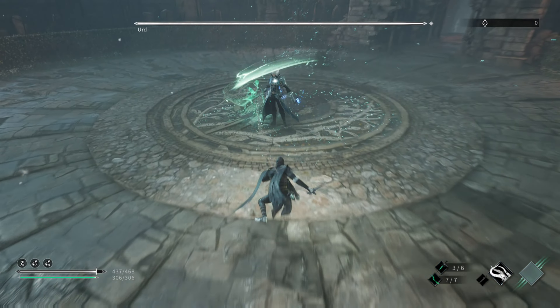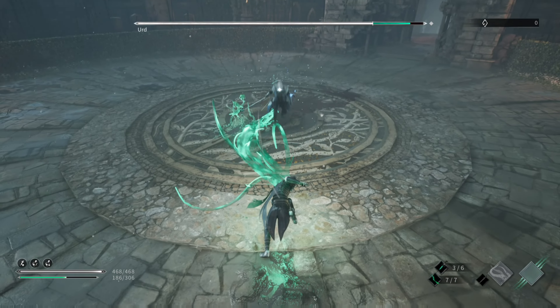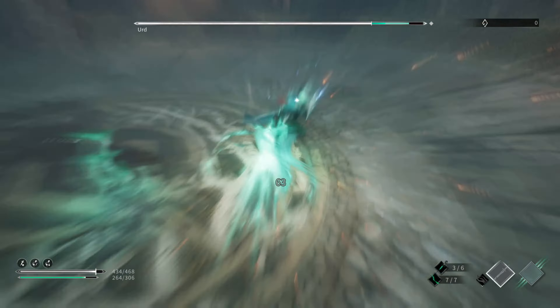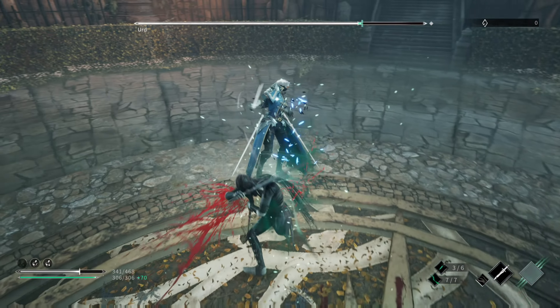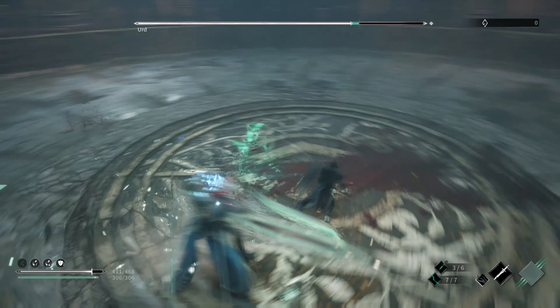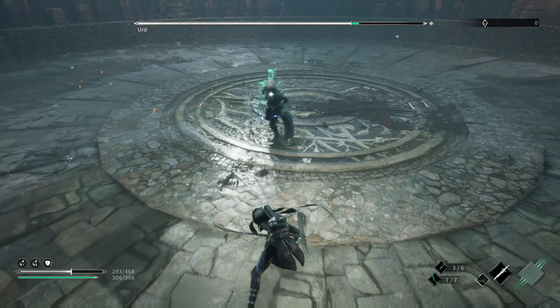This ultimate attack is very easy to dodge — you can tell exactly where it's going to strike because there are gonna be some huge AoE circles. As long as you avoid those you're good to go. Then I saw the opportunity to spam the tentacles again. That's the best reaver weapon in the entire game — it does so much damage, but you have to upgrade it fully to continuously spam the attack.